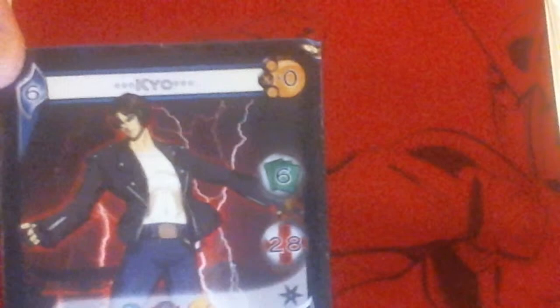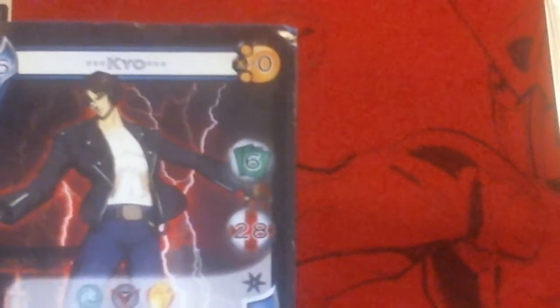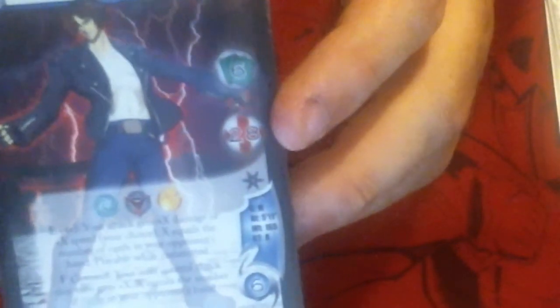Now we're going to look at these separately. First, we're going to look at Kyo. Kyo, as you can see, is six hand size. This number dictates the number of cards you will draw up at the beginning of every turn. Your health is dictated here in this little circle, which tells you how long you've got before you're knocked out. The stat box below tells the character's height, weight, gender, and blood type.